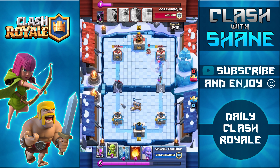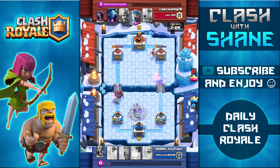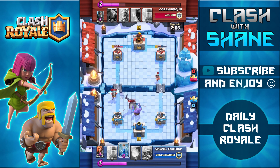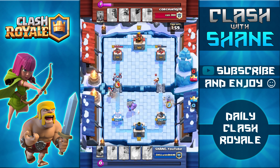I'm going to use the Cannon to take out that Dark Prince pretty easily. Now I do have to worry about this PEKKA — I'll use the Goblins, but unfortunately they are not enough to take it out, so I'm forced to use my Bowler as well. The Bowler has a decent amount of health, so hopefully he can tank the PEKKA and take out the Ice Wizard.